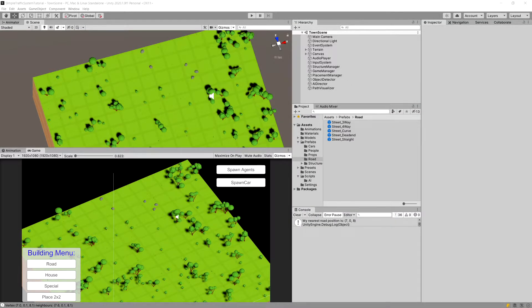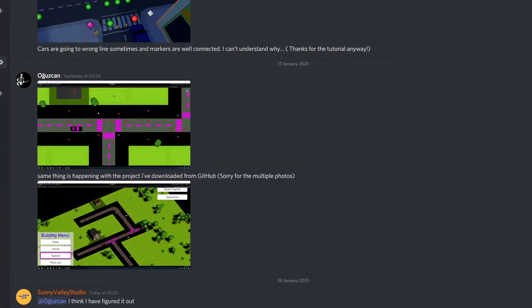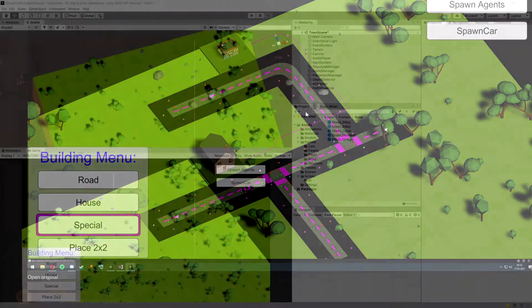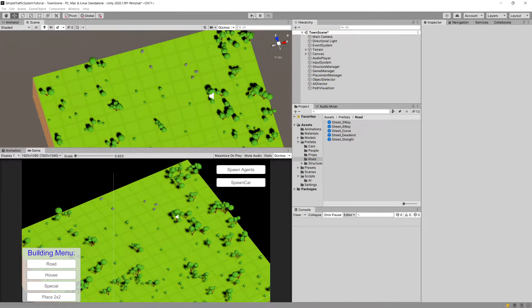Hello and welcome to the second fix video for the Simple Traffic System. One of you on the Discord channel — sorry for the pronunciation — Augustcan has found an issue with our setup: for some reason the car can travel across the three-way when there are two three-ways lined up and there is nothing between them. So we are going to fix this issue.